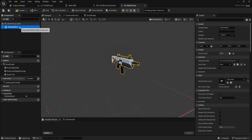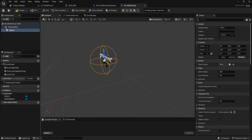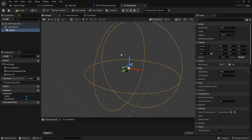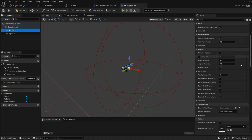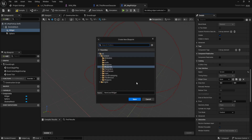Next, with the same skeletal mesh still selected in the components list, click add again and search for collision. Choose Sphere Collision. We'll use this to detect when the player is close enough to pick up the weapon. Select the sphere and in the details panel, set the sphere radius to 150. Now click back on the skeletal mesh in the components list and search for widget. Add a widget component. Scroll down to the user interface section and change the space setting from World to Screen. Next to the widget class option, click the plus icon to create a new widget. Create a new folder called 'UI' and name this widget 'WBP_Pickup,' then click save.